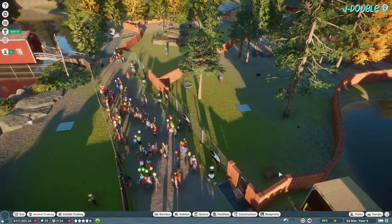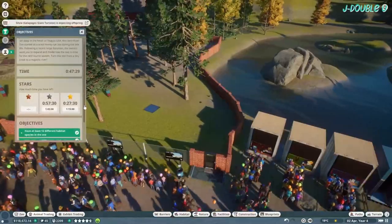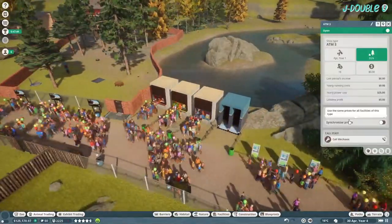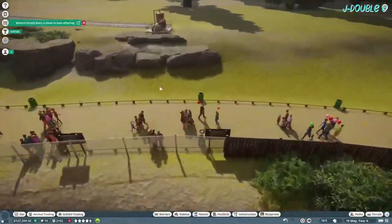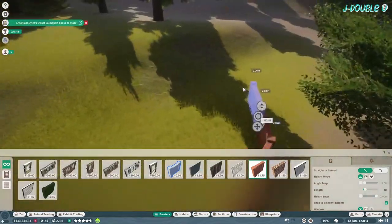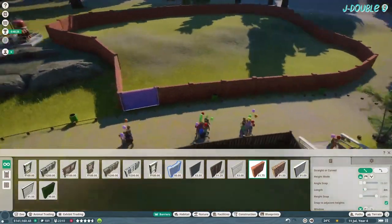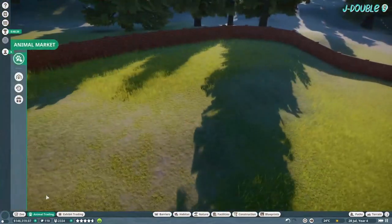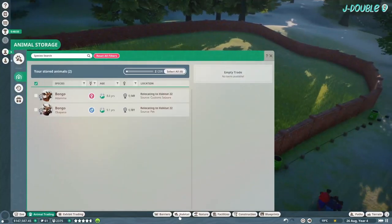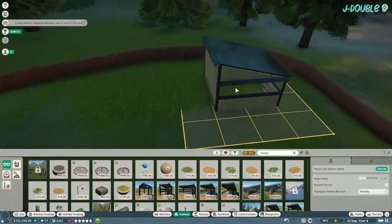Get your other Himalayan brown bear in. I was struggling to get the guest numbers, so I synchronize the toilet prices for a dollar and synchronize the ATM prices for a dollar. Over at this side I build a small habitat — in hindsight should have been a bit bigger — for the bongo. It was partly because I thought I hadn't achieved the guest numbers, which I had.